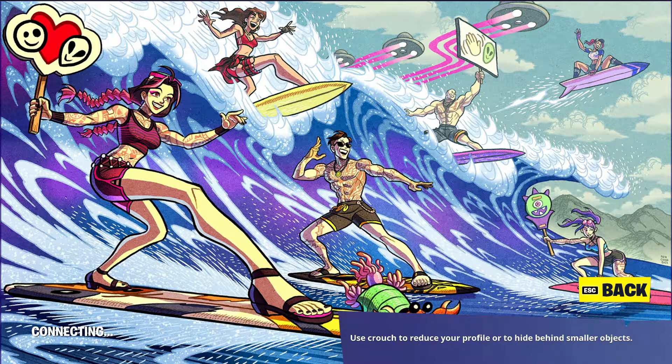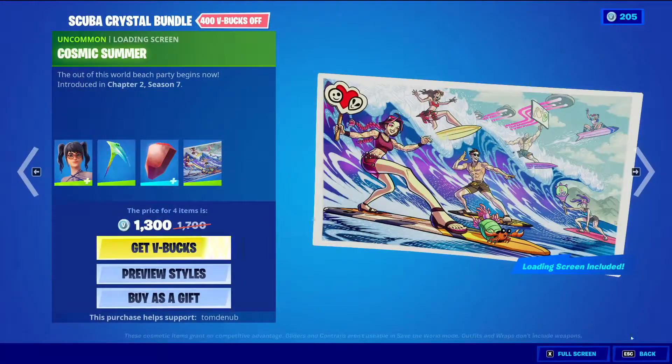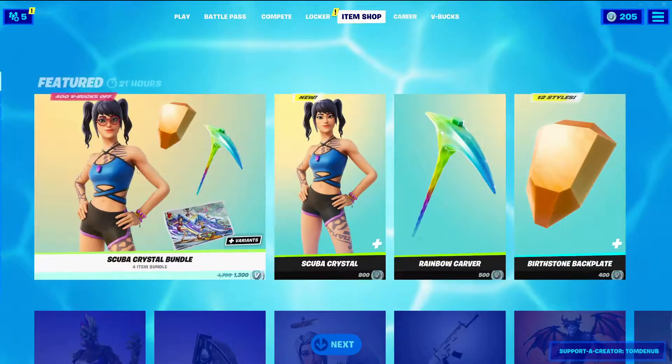So we have the Beach Jewels, the Summer one, the new Crystal that we just got, Beach Bomber, the Boardwalk, Ruby, and Summer Brutus — which has a little sign that says 'Hello Aliens.' And yeah, that's it for the new skin.